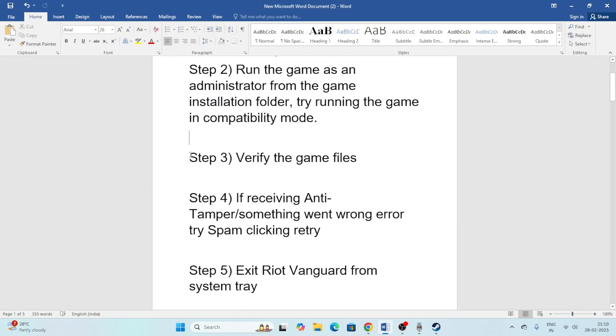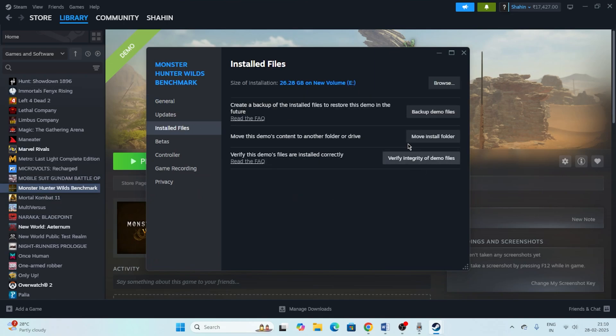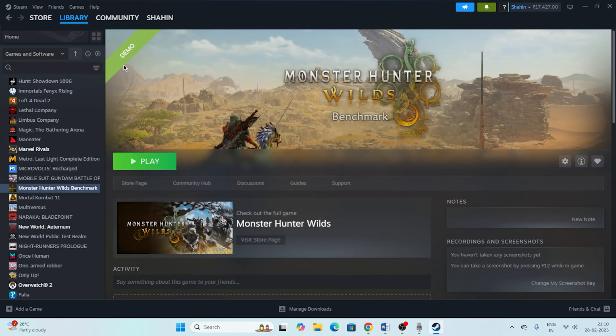Next, verify the game files. Right-click the game in Steam, go to Properties, then Local Files and click Verify. This will take a long time since the game has a large file size, so be patient while it completes.